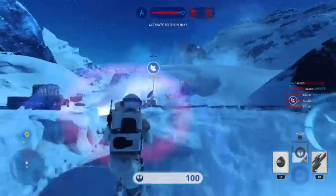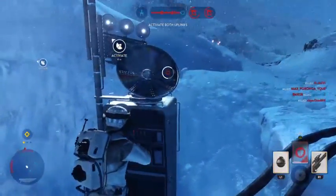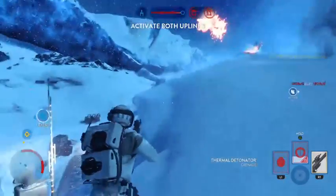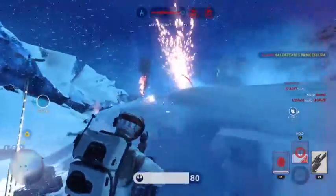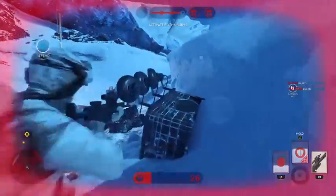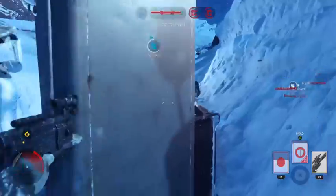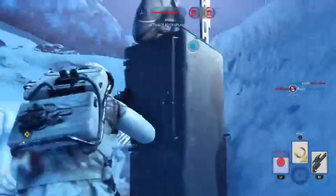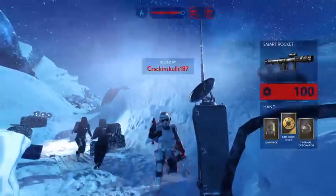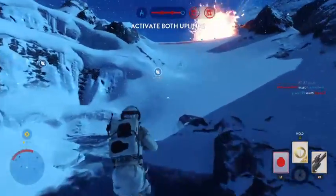Imperials out-gun us! Coupling station engaged. We're moving up to the ship. Enemies headed our way. Y-wing locking sequence offline. We need to reactivate the uplink.